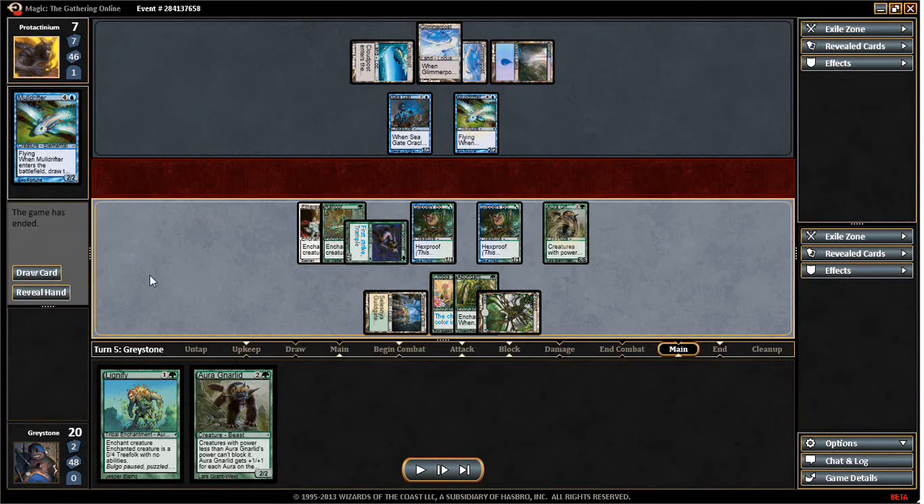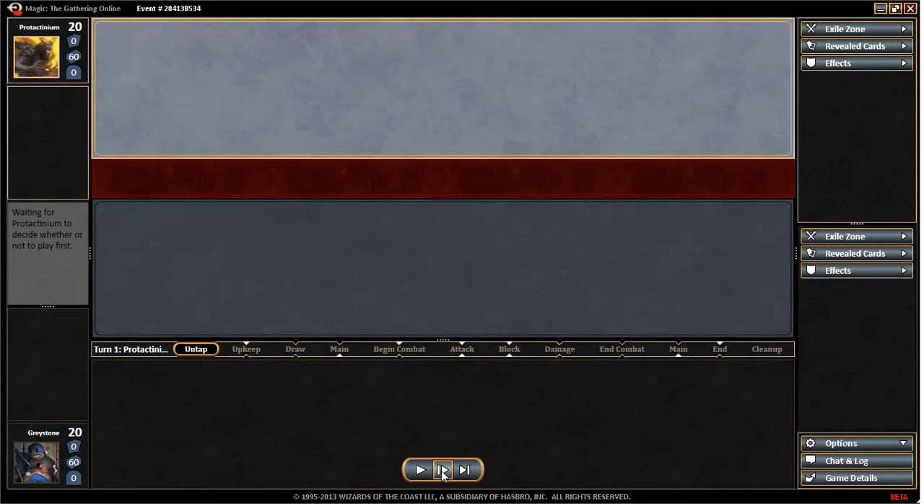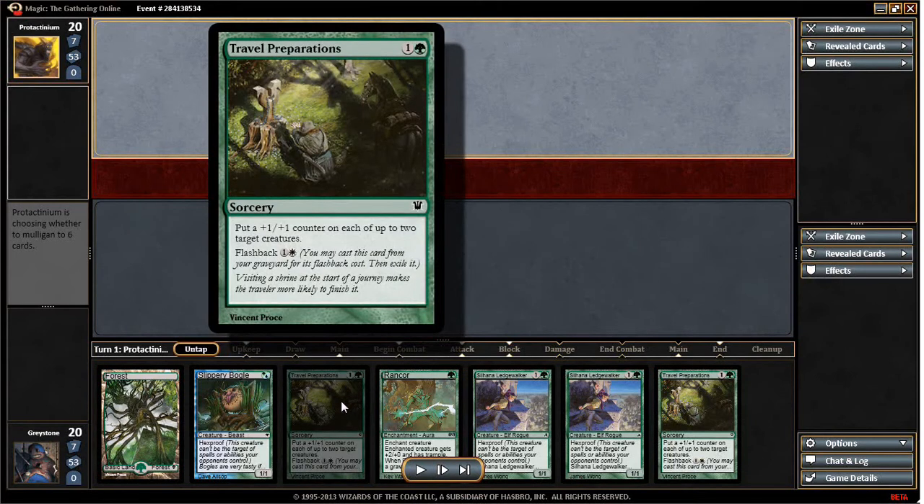I will soon be back with round 2. And here we are, back with round 2. From the sideboard we've dropped in Travel Preparations — a great card if you're facing off against Fissure, which I wasn't sure this deck was running, but I figured why not, because it could come in handy.